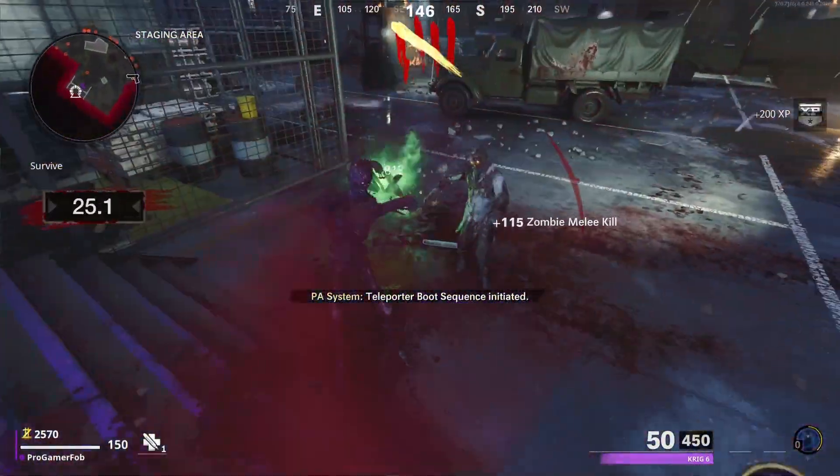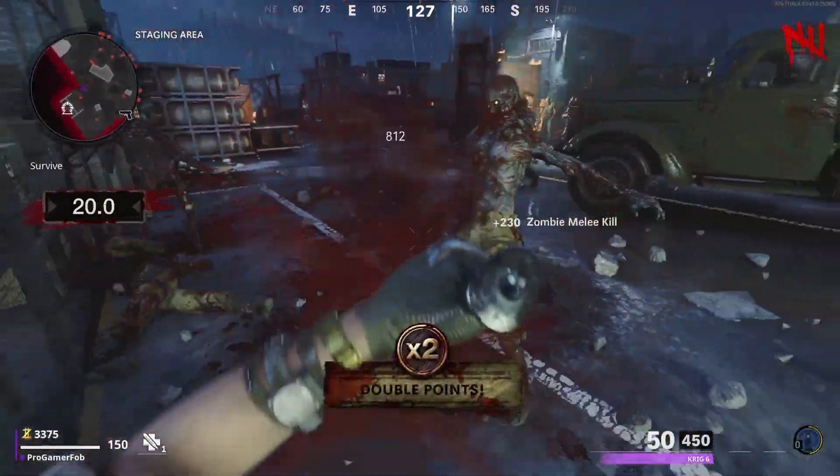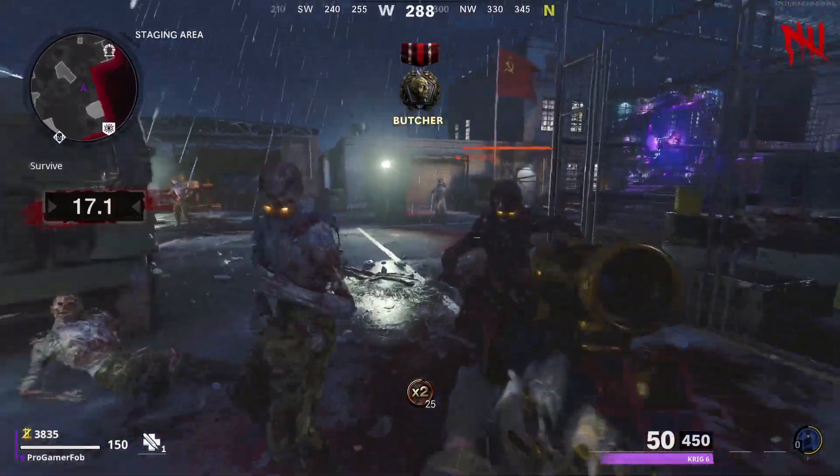You guys also want to make sure you don't pick up any Stim Shots or get Quicker Revive, because if you do, the death barrier hits will do more damage to you. Once you have your Ether Shroud filled up and a decent amount of points, you're ready for the next step.